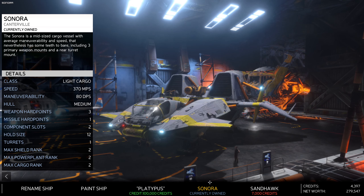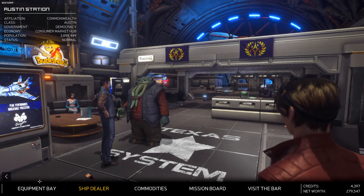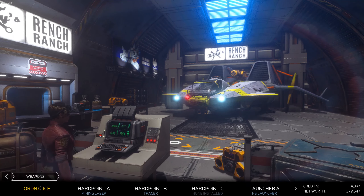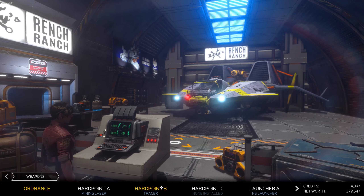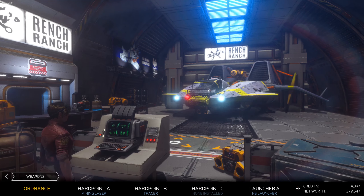I don't really need to fly multiple ships in this kind of game, unlike X4 or Elite Dangerous. So we're upgraded to the Sonora and now we have some options. If we go across into the equipment bay, let's see if stuff has been brought across. Weapons: hard point A - yes, the mining laser; hard point B - tracer; hard point C - nothing there yet, so we'll need to get that.